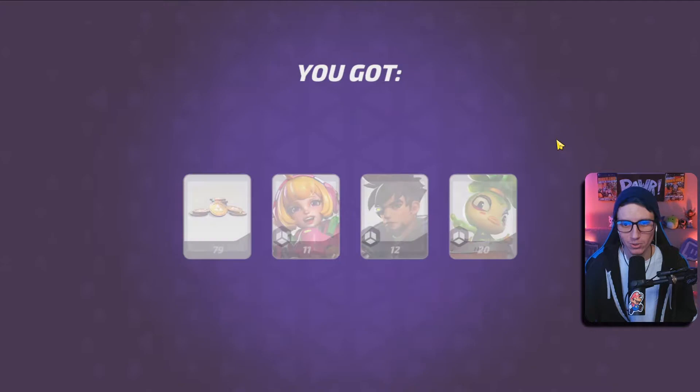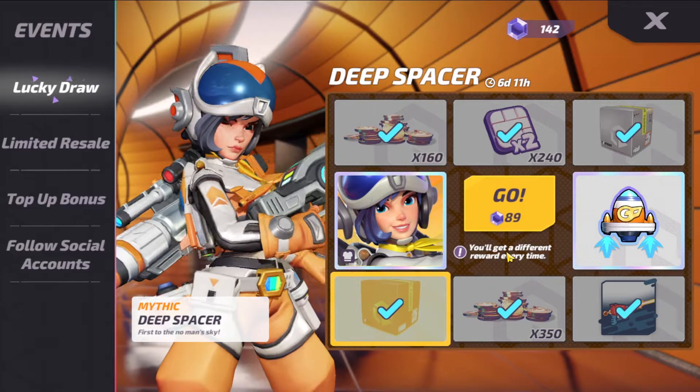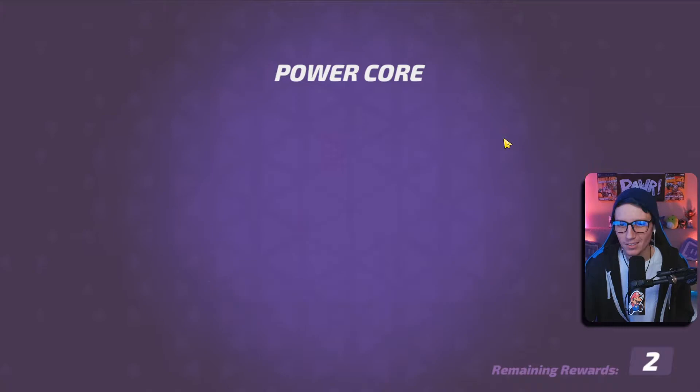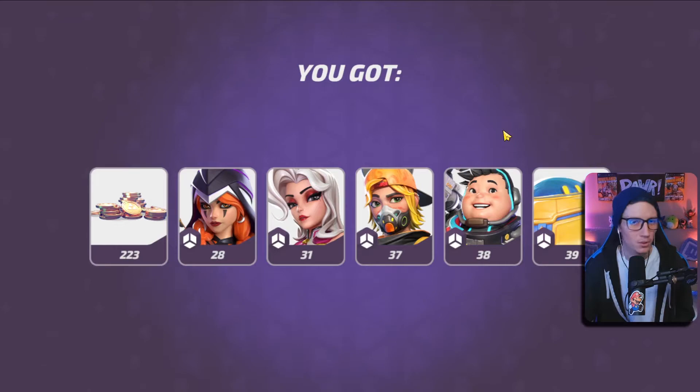No passives this time, but we got some coins and stuff for some characters. 89 coins, I have 142 left. We got three more to choose from — another box. Let's open this box. I do have some passives I need to get, so the box is still super helpful. I think we're close to getting Johnny Jet fully maxed out, and more for Cosmo — that's dope — and Jabali. Unfortunately no passives in that box.